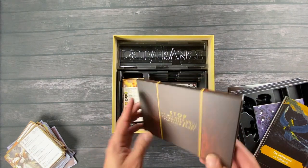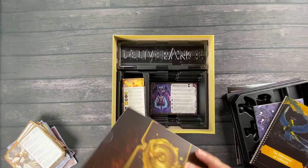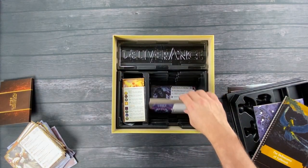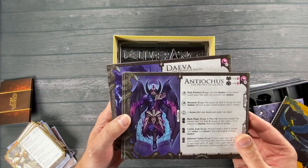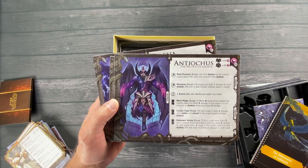There's a package that says 'Do not open until instructed by the campaign book,' so we won't open that — some extra material. Who knows what's in there? And this looks like the demons — these are the ultimate baddies here, not those little tiny ones we looked at earlier.